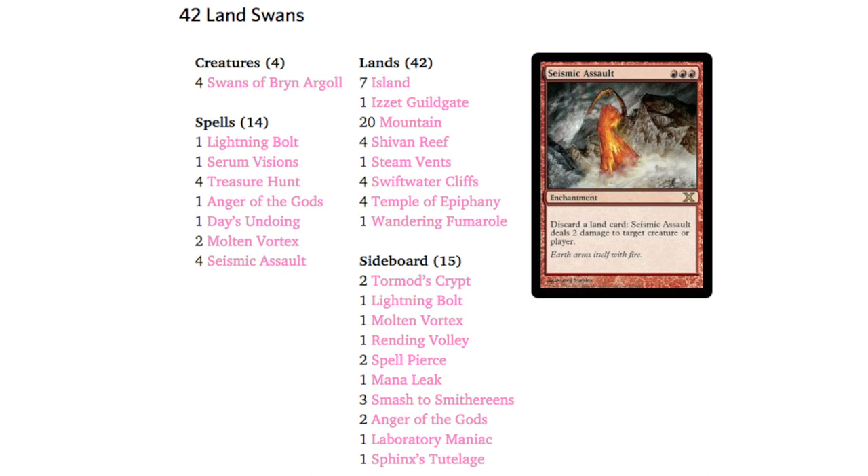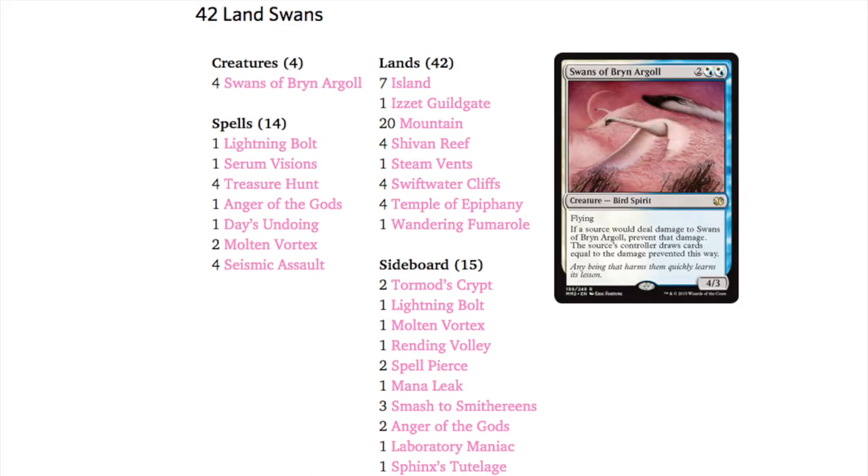The infinite combo uses Swans of Bryn Argoll — two mana, double blue and white, a 4/3 flyer. If a source would deal damage to it, prevent that damage, and the source's controller draws cards equal to the damage prevented. So if I throw two damage at it, I prevent all damage and draw two cards. With 42 lands in the deck, I'll likely draw a land, and I can repeat this until I have no cards left, then use the remaining lands to kill my opponent directly.